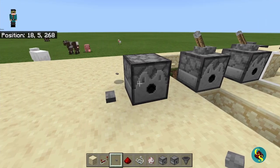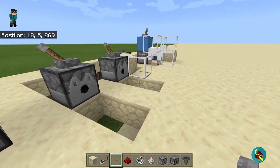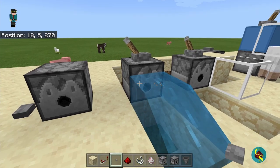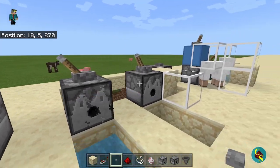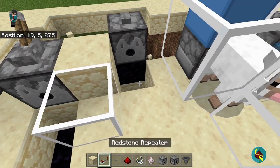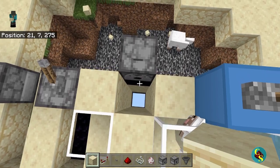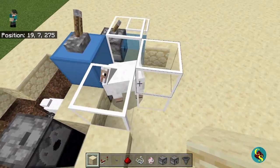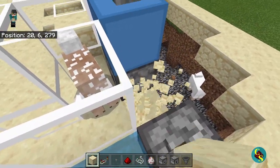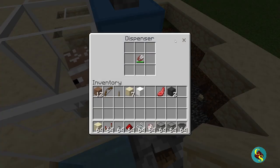Next up, we have the dispenser. The dispenser, much like the dropper, can spit items out when powered, but it can also interact with specific items. If a water bucket is inside the dispenser, when powered it will spit out water, and when powered again it will pick up the water. The same thing happens with lava buckets. It can also dispense fully lit TNT — if we let that go, the TNT will fall down and eventually blow up. It can also shear a sheep if there are shears inside the dispenser, but it will use durability, so you will have to keep replacing shears.